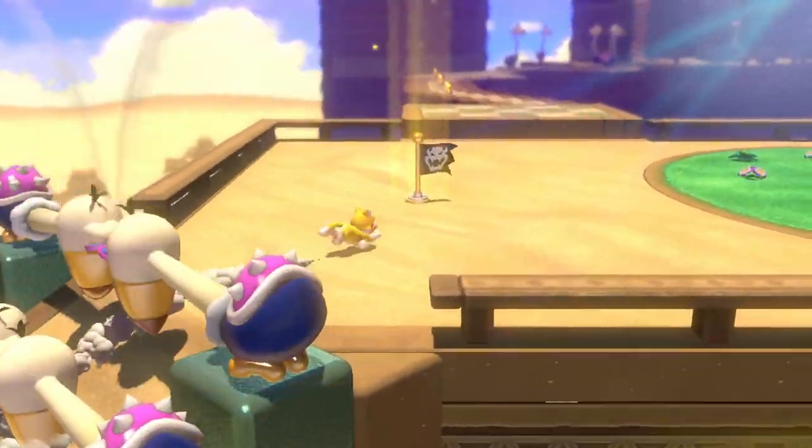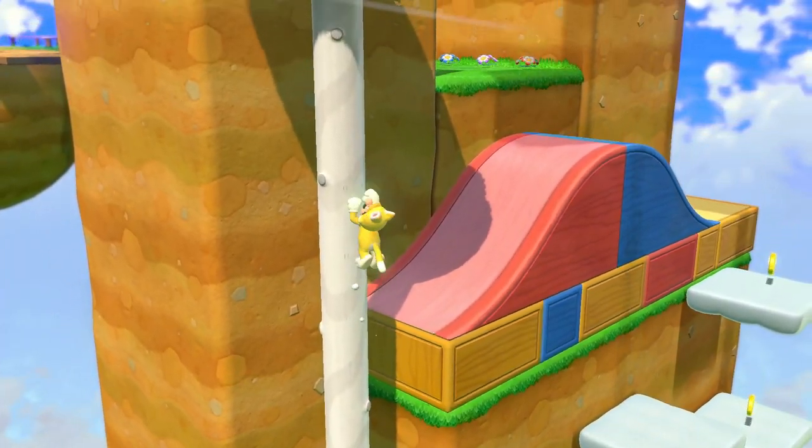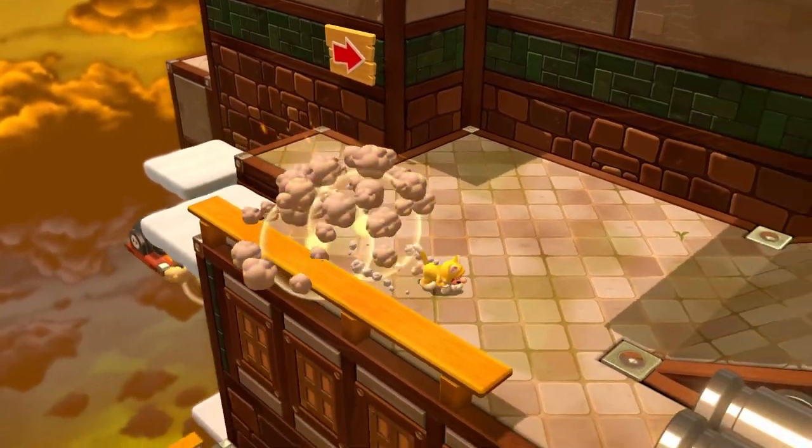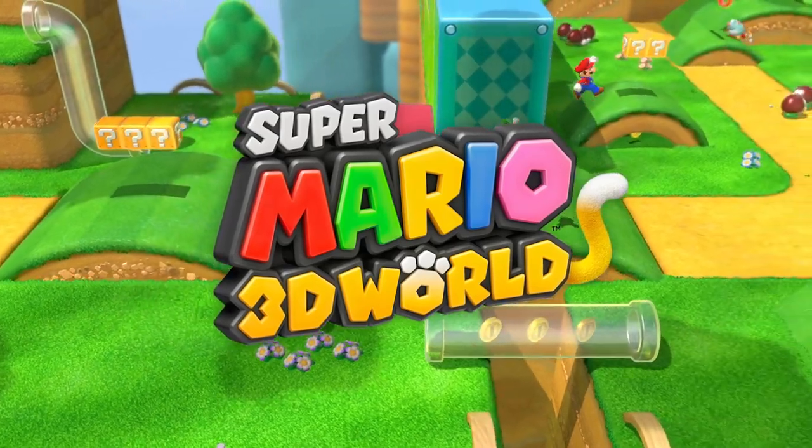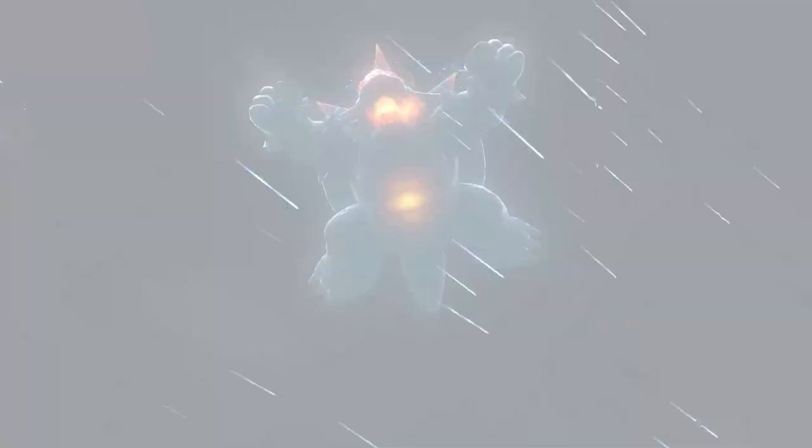The speed, climbing skills, and claws of a cat. Now you and Mario have the paws and the power to tackle this adventure, plus a whole lot more.